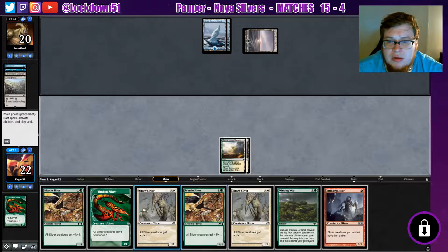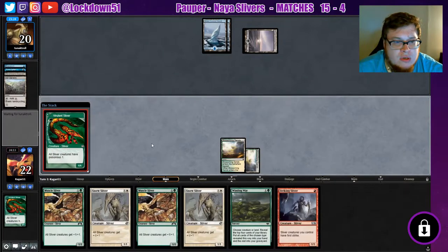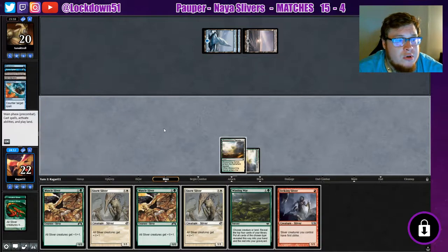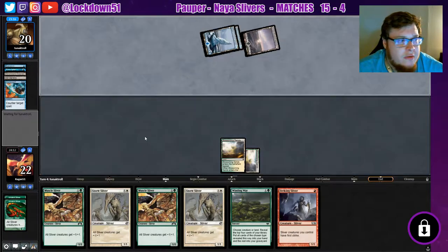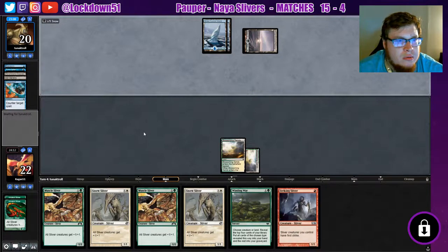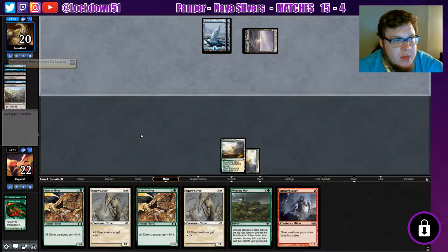Do I toss the lord into a counterspell? I don't think so. I think we're just going to try Vivulent and see if they want to counter. They do — sure thing. We'll pass. Got to get the counters out of their hands somehow. It'd be good to draw some more lands now so we can start playing two things a turn, just to overwhelm their counterspell magic holdups.